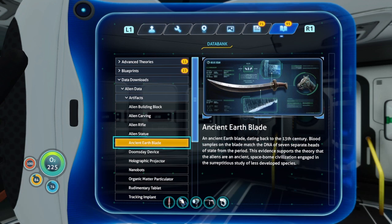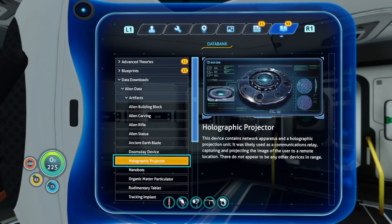Ancient Earth Blade: an ancient Earth blade dating back to the 13th century. Blood samples on the blade match the DNA of seven separate heads of state from the period. This evidence supports the theory that the aliens are an ancient space-born civilization engaged in the surreptitious study of less developed species — so they basically took the blade as a souvenir. Holographic Projector: this device contains network apparatus and a holographic projection unit, likely used as a communications relay projecting the image of the user to a remote location.